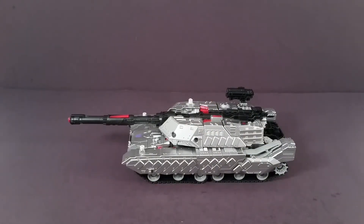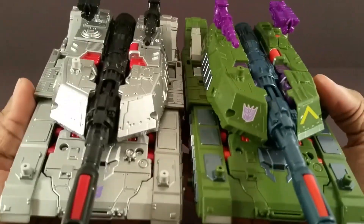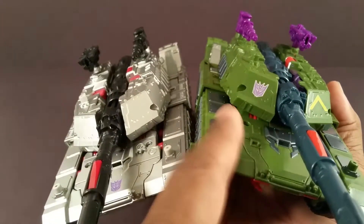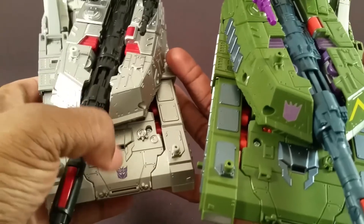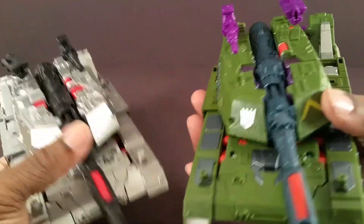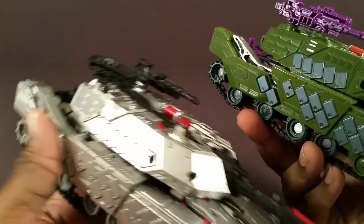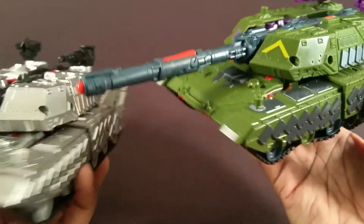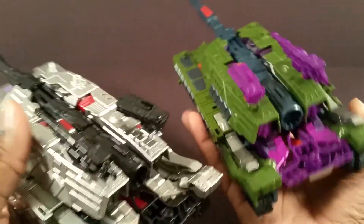Let me do one more comparison of him and the other Megatron in tank mode. Here they are together — you can see their various differences. Armada's Decepticon symbol is placed here, just like the original Armada Megatron toy. This one is painted in right there. This Generations version has various decos to make it look like G1, while the Armada version has its different paint scheme in green, orange, dark silver, and purple — and that's that.